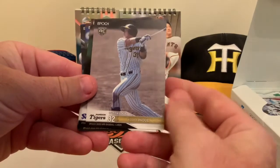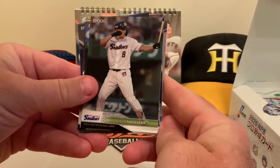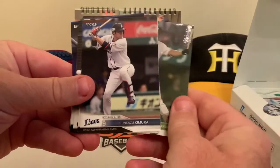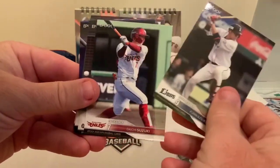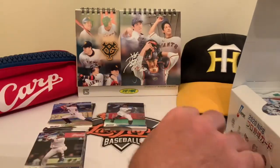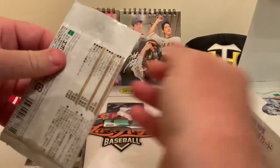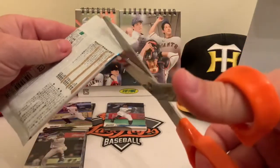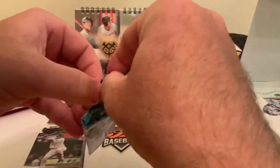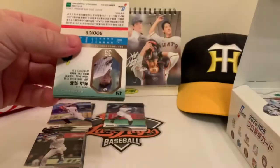Yota Kyoda for the Chunichi Dragons. Rookie card — Kota Inoue for the Hanshin Tigers. Shota Nakayama for the Tokyo Yakult Swallows. Nothing too exciting in that pack, but the parallel card is interesting — it shows up nicely on video with a neat look from the side as well. Curious to find out what they actually call these parallel cards.